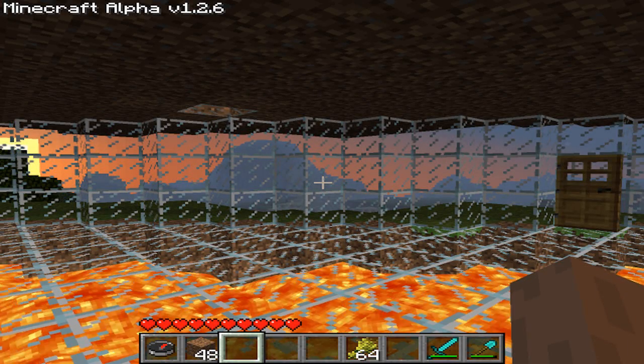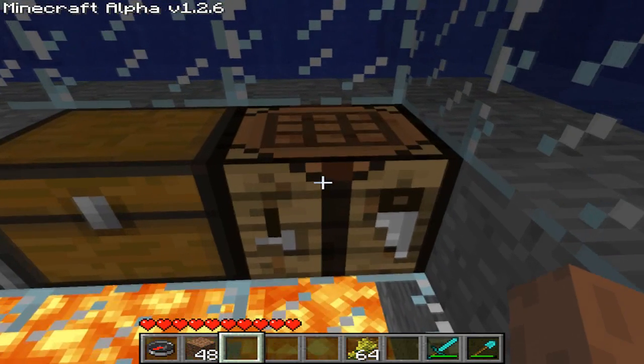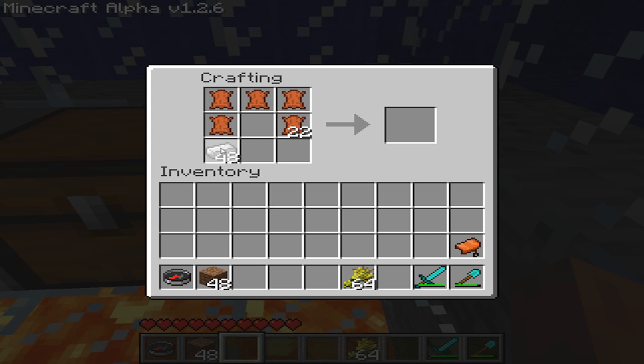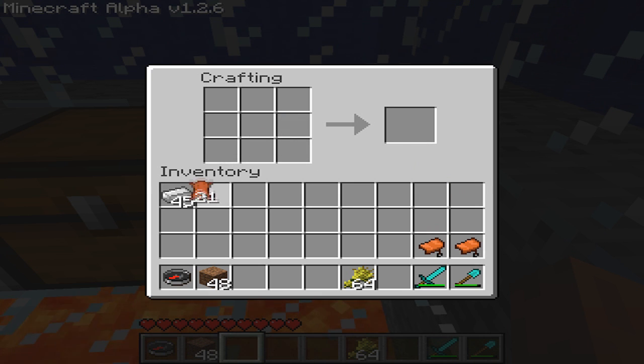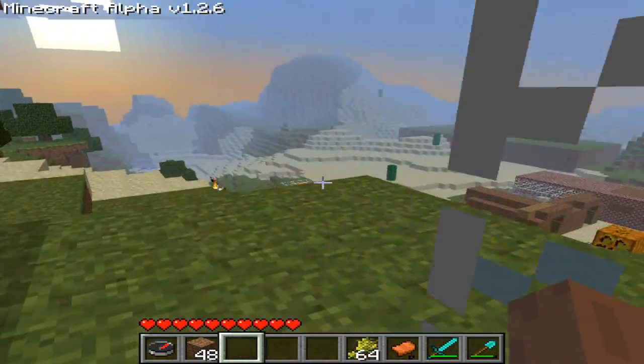Welcome guys to episode 22 of Minecraft and we're gonna be doing a tutorial on how to tame a horse. First you need your saddle, so you get some cow leather in that shape, and you need three iron bars and you create a saddle like this. I already have a saddle created and we can put that there and that there, and put the saddle in your bottom list.